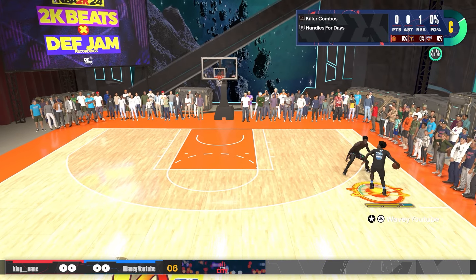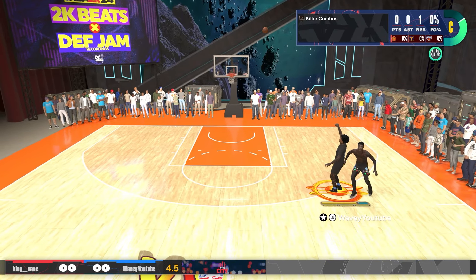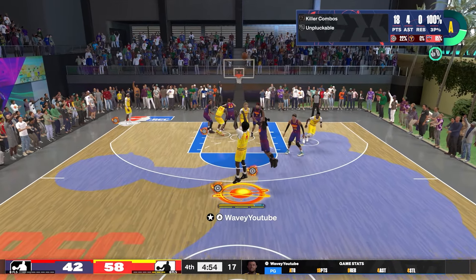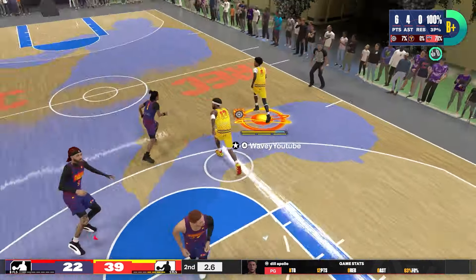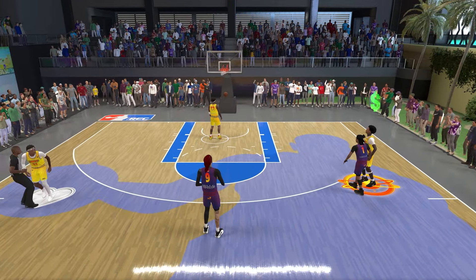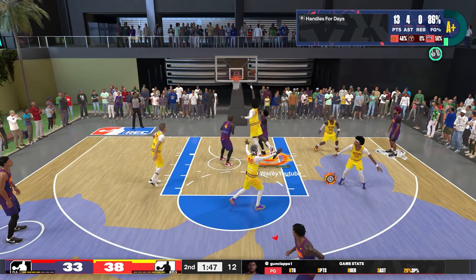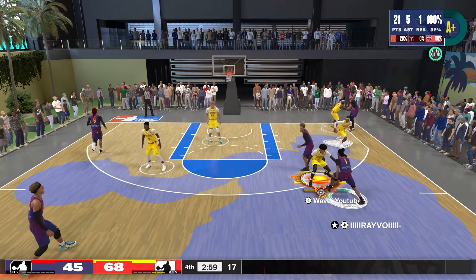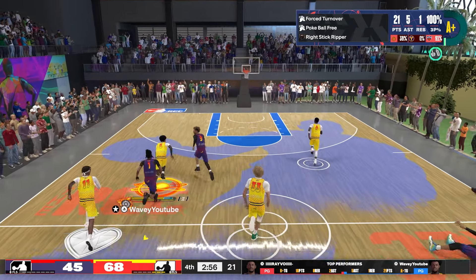Today I have one of the most insane builds I've ever seen on 2K24. This build can get a 90-plus attribute in each category — it is one of the most all-around builds in the game. It can shoot lights out, hit defenders with acrobatic layups, iso-create its own shot, and play defense as well.